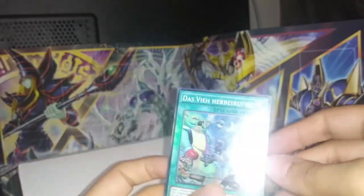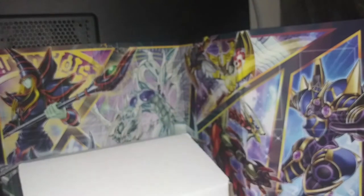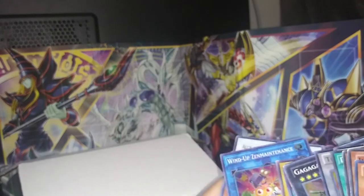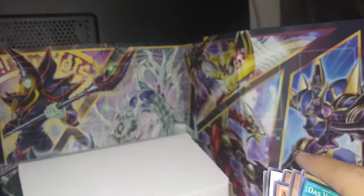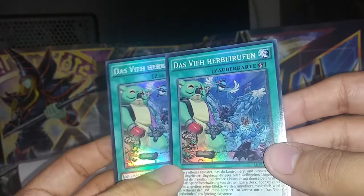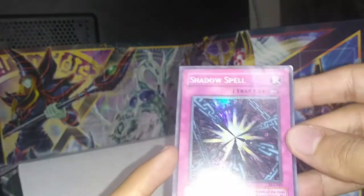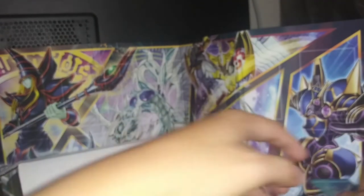Oh okay, we got my first holographic link monster — Wind-Up Zenmaines. Oh, we got a dupe, but this one is in better condition — it's mint condition. Oh, this is German — I thought it was like a weirdly written spell card. Let me see — yeah, it's German. You can probably tell where these cards came from. Shadow Spell. Oh, let me put my dupes in the dupe section.